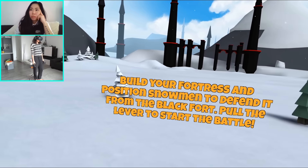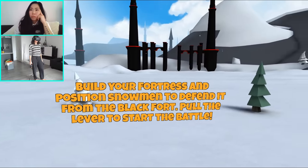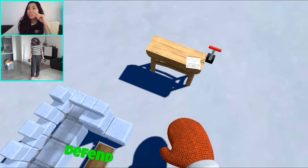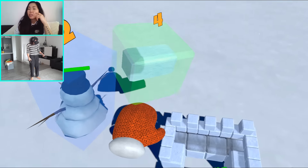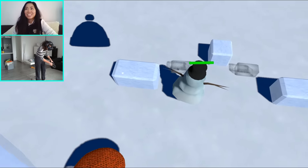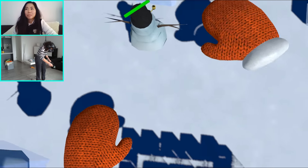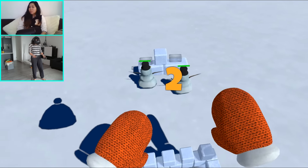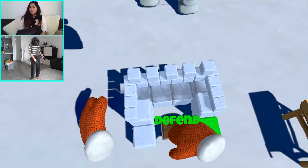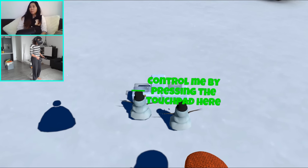Build your fortress and position snowmen to defend it from the black fort! Pull the lever to start the battle! That's awesome! You have to place snowmen — they're like your towers! They will attack the other snowman. And they will defend it for you! Control them by pressing the touch button.